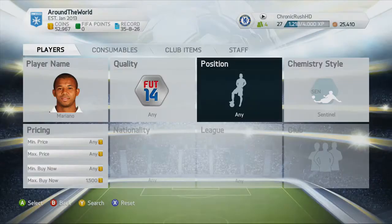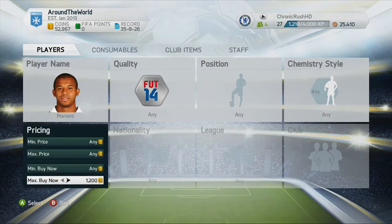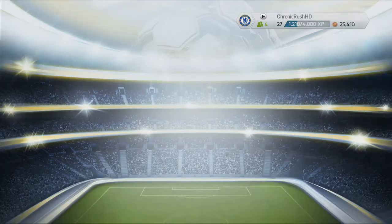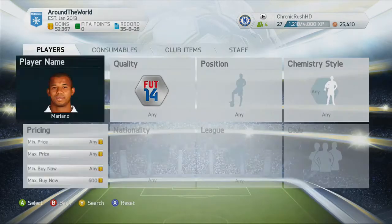Moving on to a right back, we're going to pick up Mariano. This guy used to have four-star skills in FIFA 13 but has now dropped down, still a fairly solid Brazilian right back. He plays for Bordeaux in the French League 1. Great pace — fairly solid.